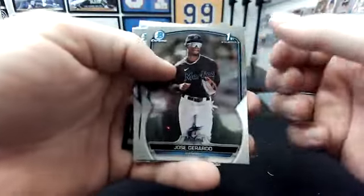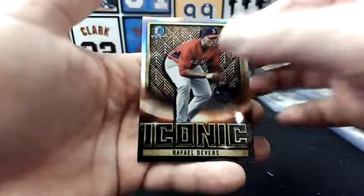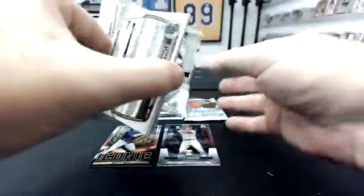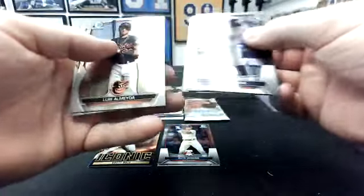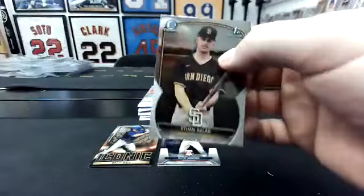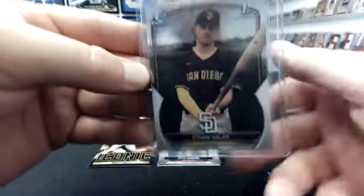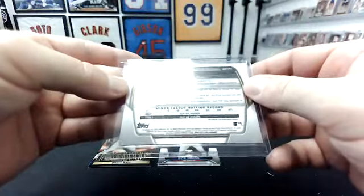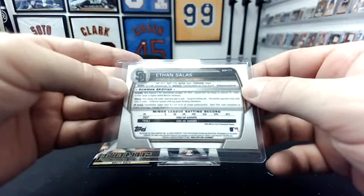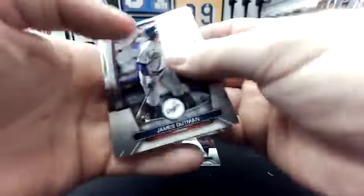Jose Gerardo, Luis Cerna, Miguel Amaya, Patrick Bailey. Iconic Rafael Devers. We got a Salas, finally — at least a base. Luis Almeida, there's a Salas base chrome. First one. He's like 12 — 2006, yeah, he's not even 17 yet. It's unbelievable.